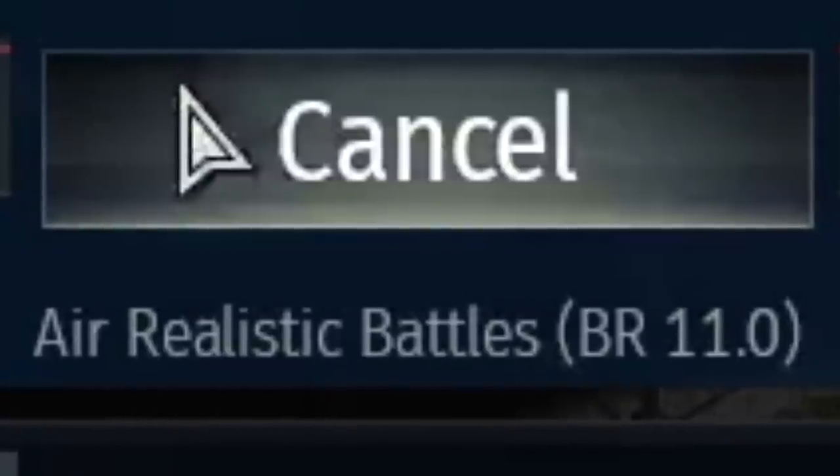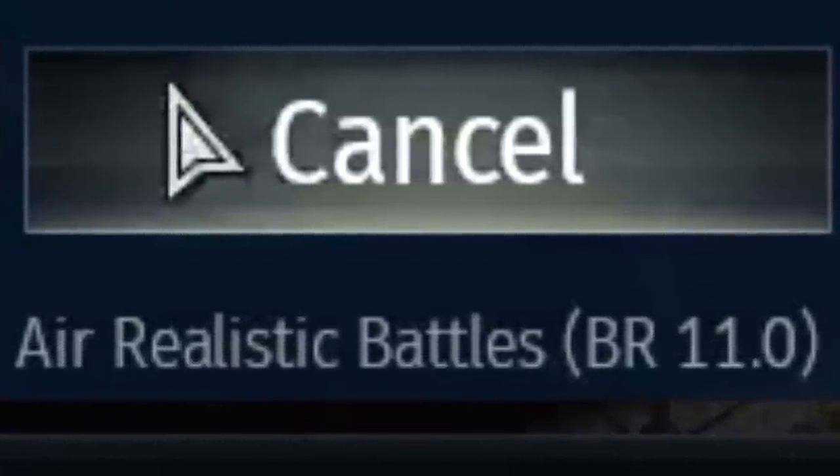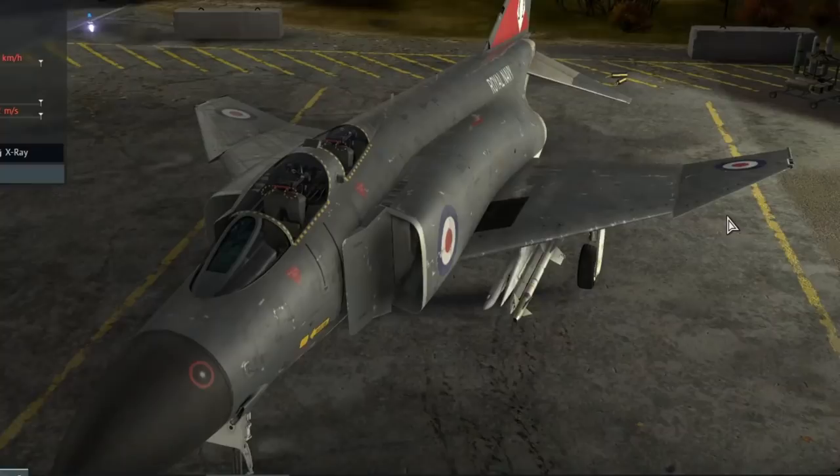In an attempt to fix the issues with cancelling the queue and being put into a match, there's now a 3-2-1 countdown for leaving the queue — but it doesn't work.